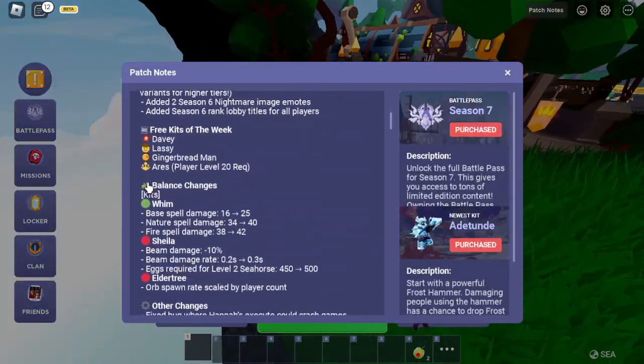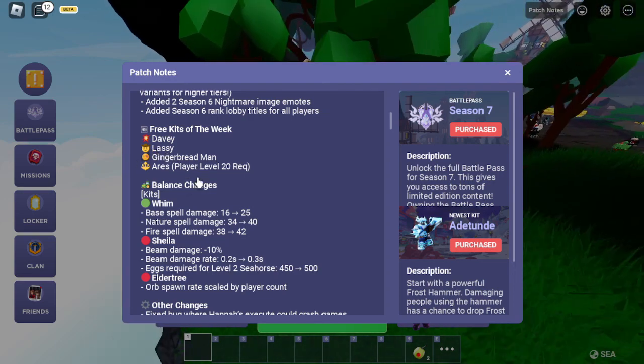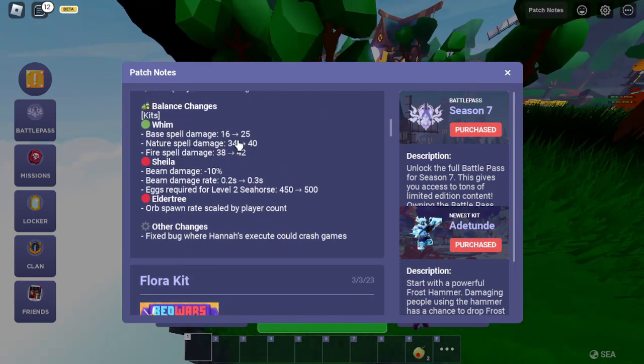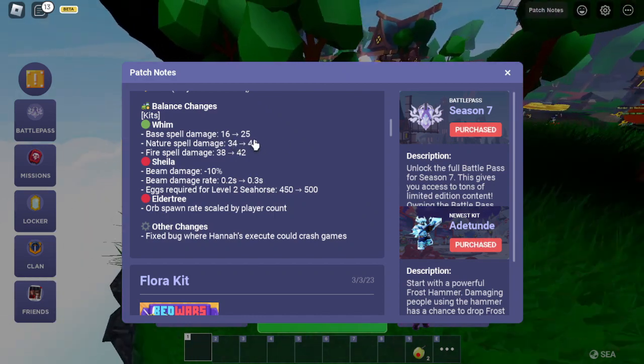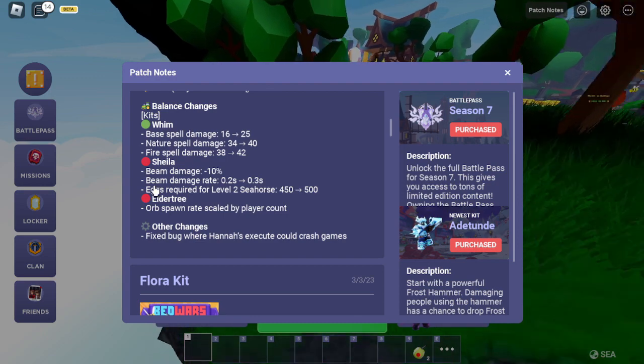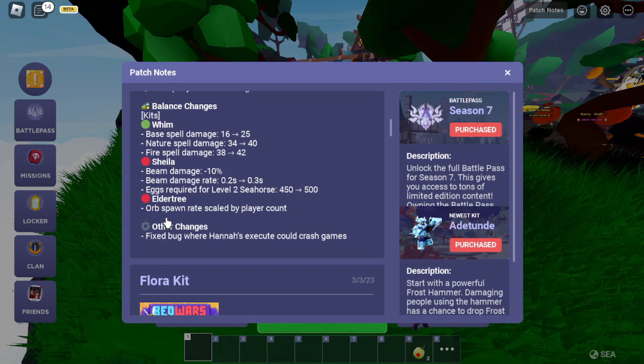The rest is pretty boring though. There's a word of the week — Wump got buffed again, this is actually insane. 45 damage on the normal spell. And then Sheila got nerfed, and Elder Tree got nerfed and buffed, I guess.